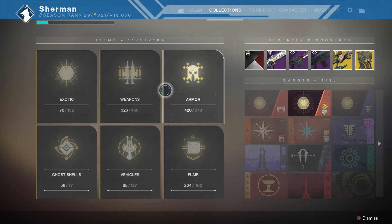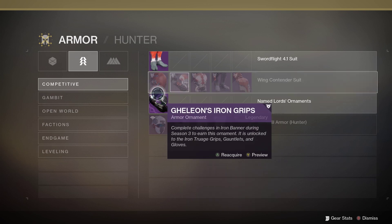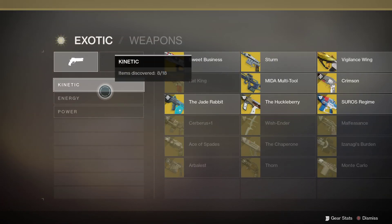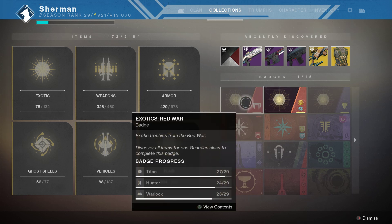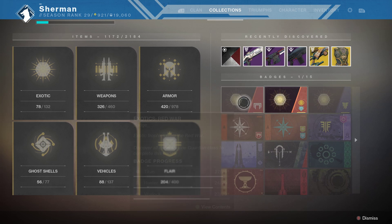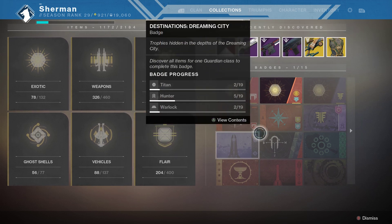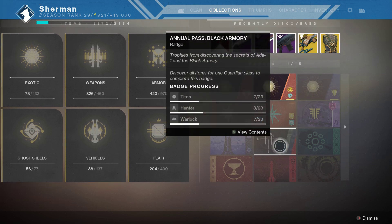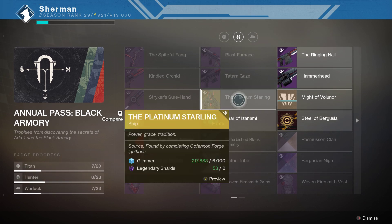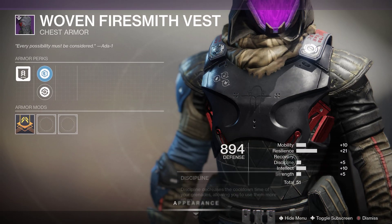Armor 2.0 is really cool and a lot of fun to mess with. All exotics will have Armor 2.0. Another cool thing is to follow your badges and see which things you have unlocked. As you progress through the base game, the Red War, Osiris, and Warmind, you can look and see what exotics you've earned. You can also get the Black Armory stuff, which is part of the things you get — you can earn anything in the Black Armory, including the armor, which I believe is 2.0.